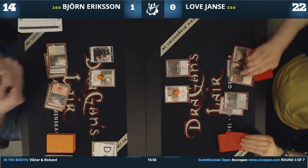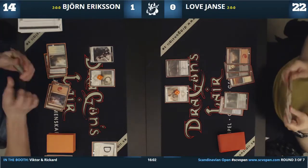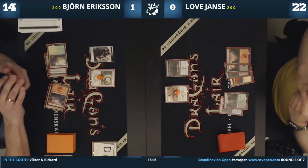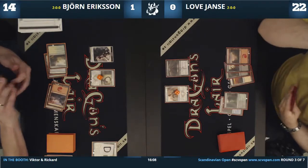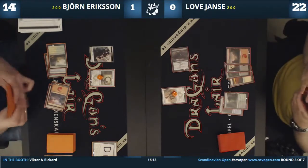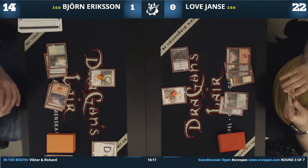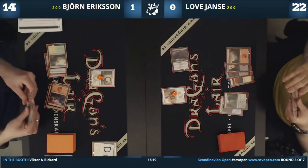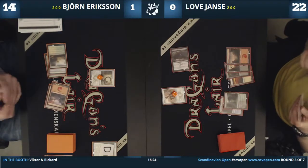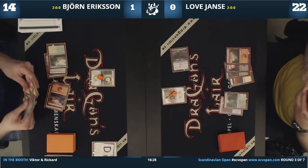He's going to pass the turn and tap down the Dagathar. There's no reason not to — it still has vigilance, which is relevant. It depends on Lowa's hand and how much he wants to sink into his mana. I like tapping the Dagathar more.